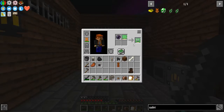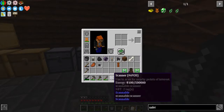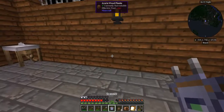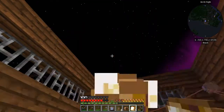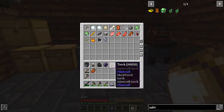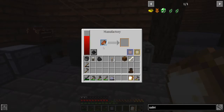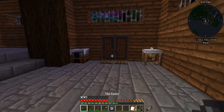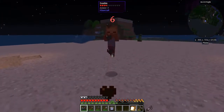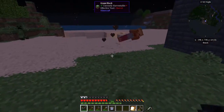Let's put those ender pearls together. Range upgrades for my scanner — let's put those in. One, two range upgrades. And hey, I can make my first wither skeleton skull! I'll get started on that. It's draining power — using more power than is coming in right now.